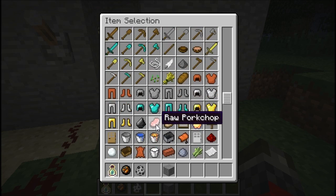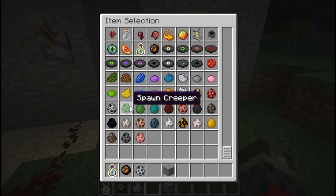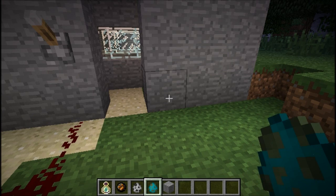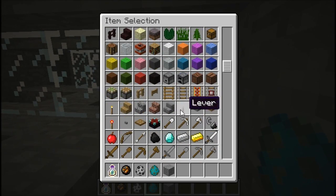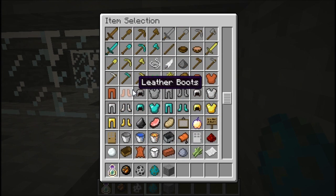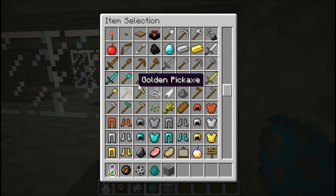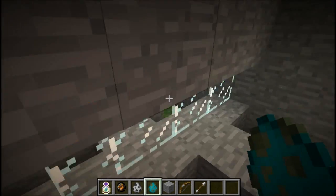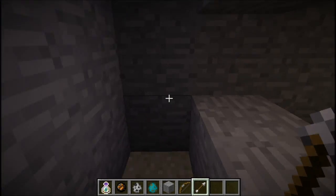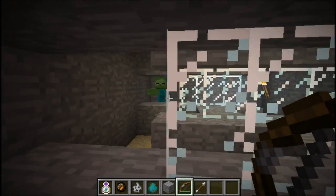I guess I could go over the last update too, which had new zombie AI, which I'm sure a lot of you have known. I'll just show you anyway. I need a bow and arrow too, so I can aggro them on me. So, first up is a zombie. I've got him trapped in here, and then I will shoot an arrow at him. And then I will lower the gates, and you can watch how he reacts.